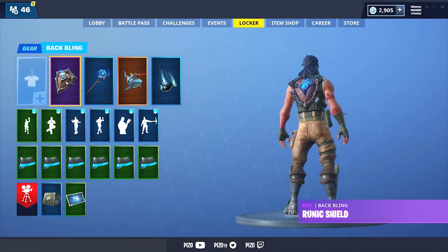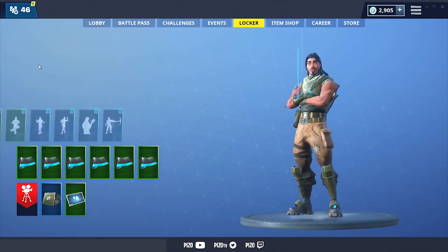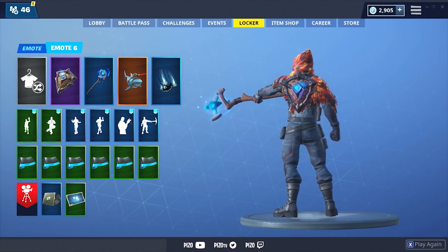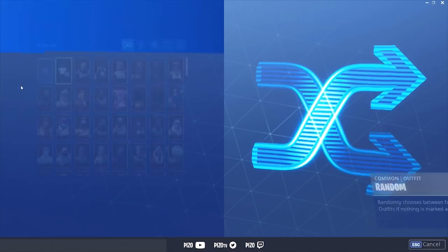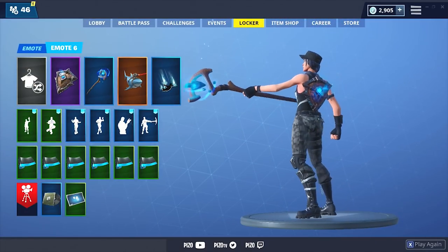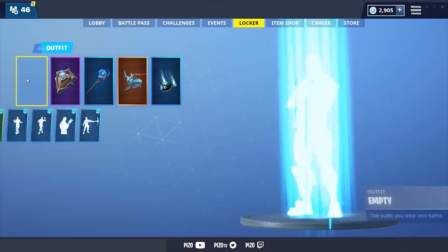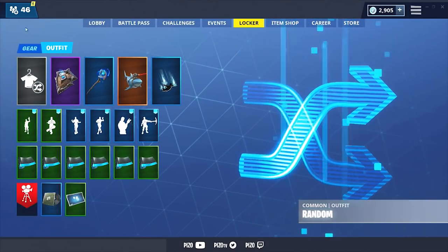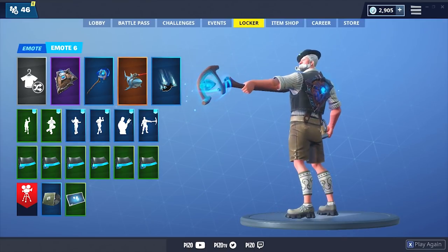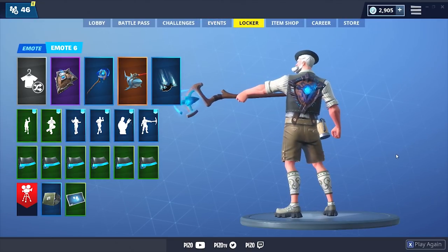Now we are using the Runic Shield with the Spell Slinger pickaxe — let's see what it gives us for a random outfit. That's not very great, let's try it again. Point it out emote — everything goes on her but it looks really good nonetheless. Very cool. Randomize again — I probably wouldn't wear this, but it kind of opens up your mind creatively as to what you could actually use with certain pickaxe and back bling combinations.